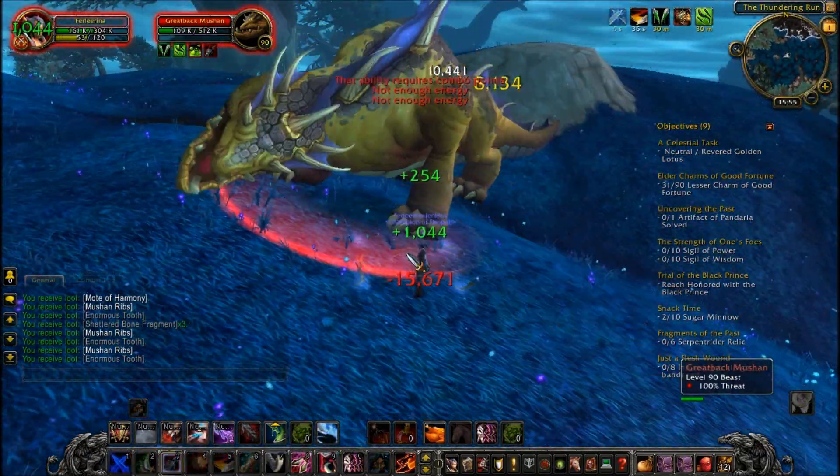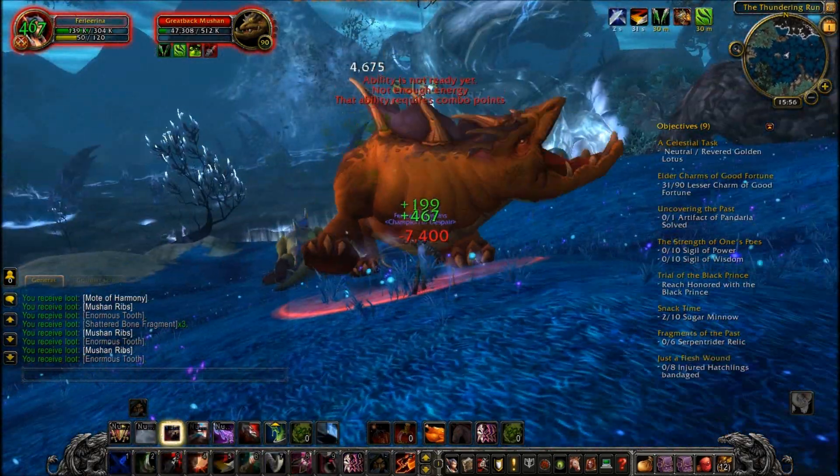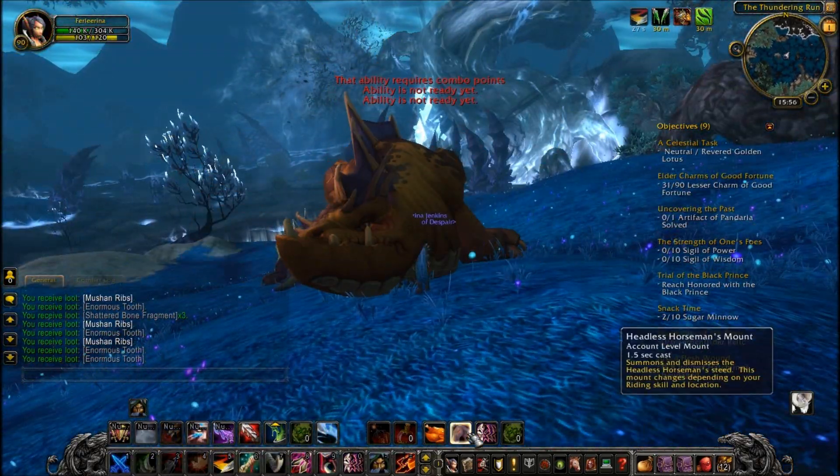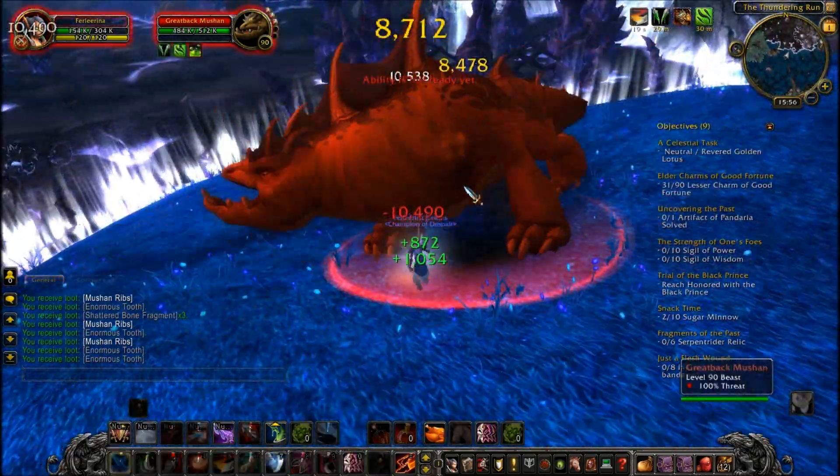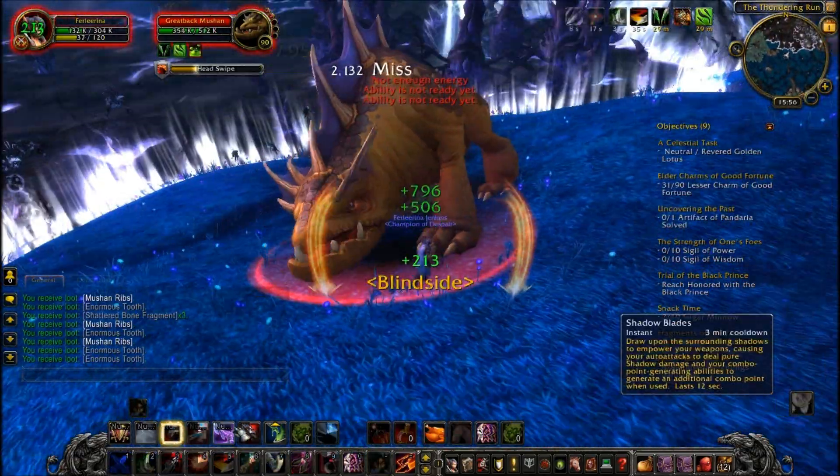Mushroom ribs is a reagent for four items. The first one, Bank of the Pot, requires one 100-year soy sauce, 10 Refectopoose, 10 mushroom ribs, and 50 juicy crunch carrots.